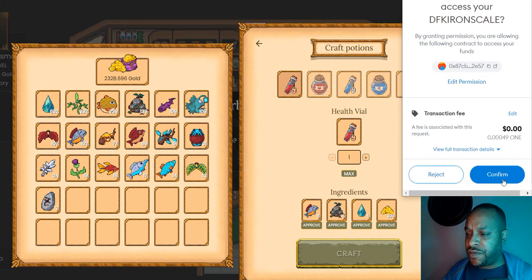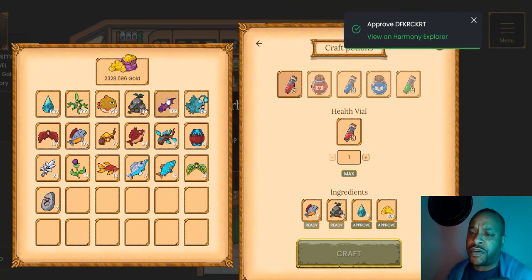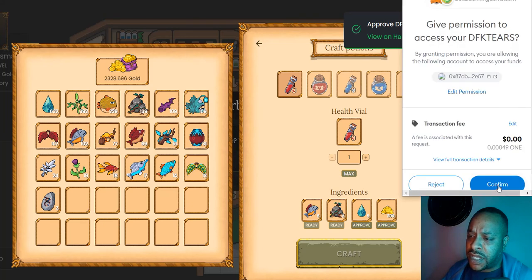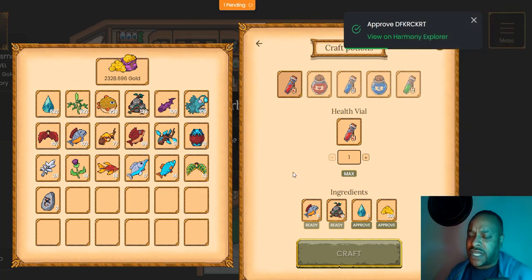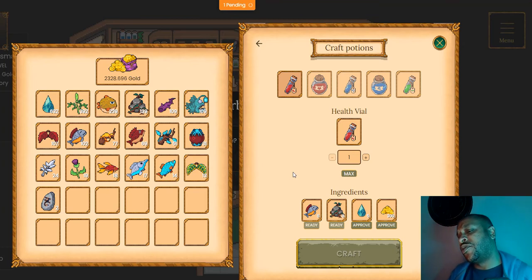We have to approve each ingredient in this contract. More than likely you only have to approve these ingredients once in this contract, and going forward to craft you won't have to approve again. I'll approve the Guyateers - you can get a sense of the timing. My thought is that once you approve these one time in a contract you won't have to approve them in the future, whether it's the Steelfish and the Guyateers, or the gold.